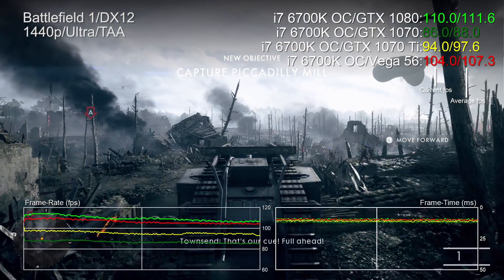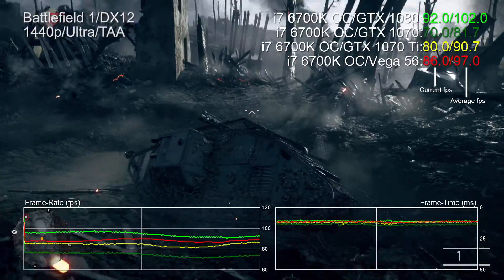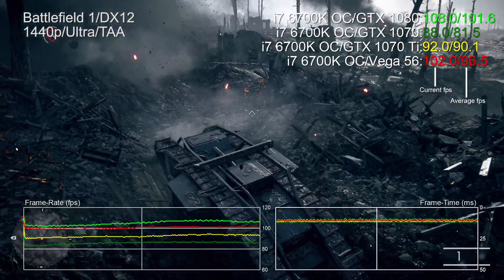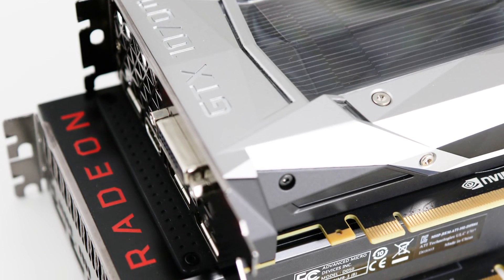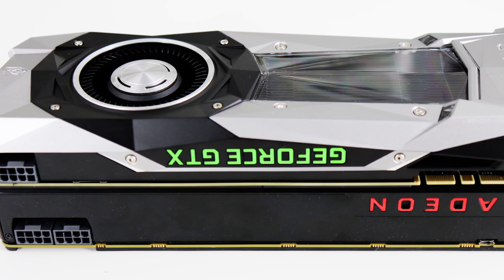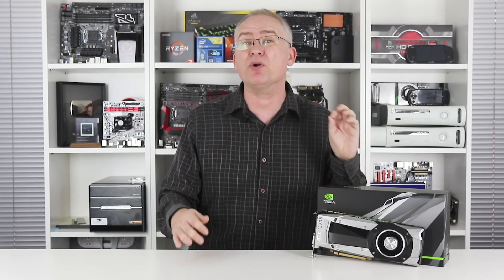Let's look at Battlefield 1 at ultra settings running under DX12, again at 1440p. This title does run better on Nvidia under DX11, but in an apples-to-apples comparison on the newer API, the result is clear: Vega 56 is faster than the 1070 Ti across the run of play. This leads to the main issue — pricing. As a card that compares directly with Vega 56, the 1070 Ti is actually more expensive than the Radeon offering in terms of suggested retail pricing. Supply and demand has caused price hikes for AMD, but it's not impossible to get a Vega 56 at MSRP now.